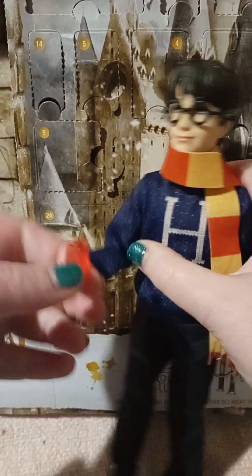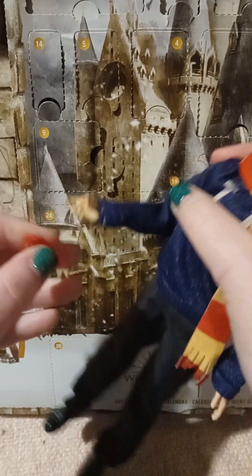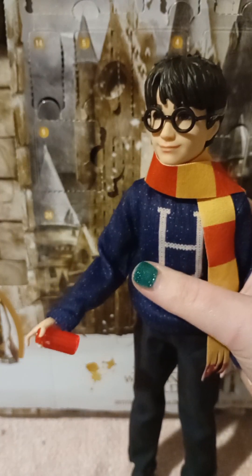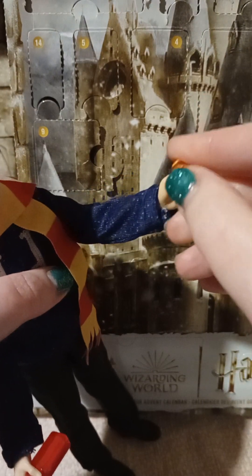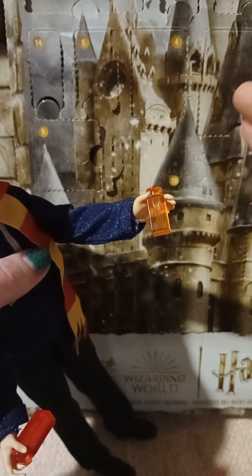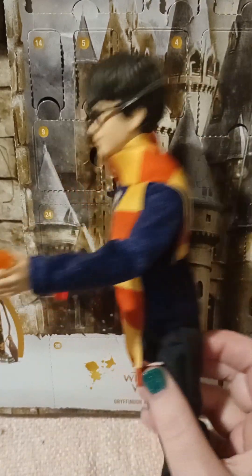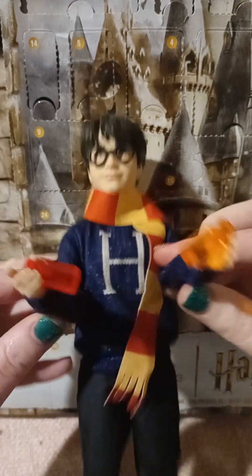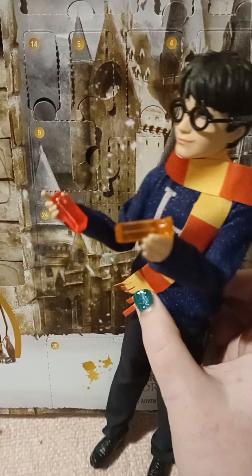Let's see — size-wise, can he hold one? Not really? Kind of. I don't think you should hold a bottle like that — that doesn't look very safe, Harry. He's on the potions again. You can kind of get them to hold him that way — that's not too bad. Looks slightly safer than this. He's on the bottle again. So there's two little bottles. I mean, it's better than cardboard, and at least they're a nice kind of see-through colour. Something to put on his shelf, I guess.